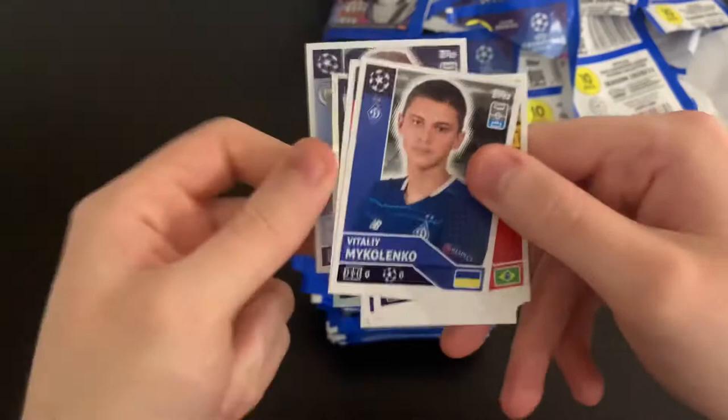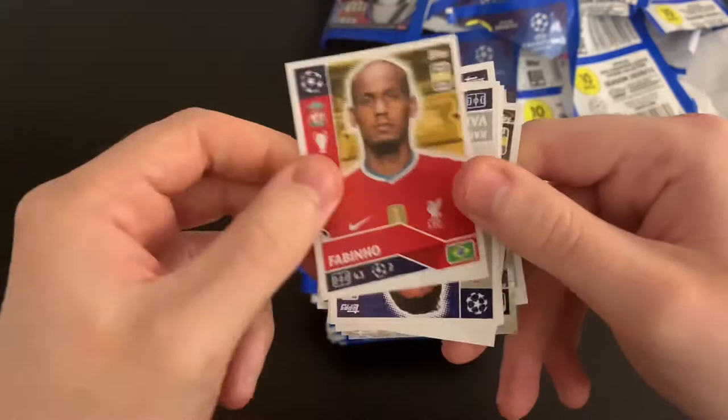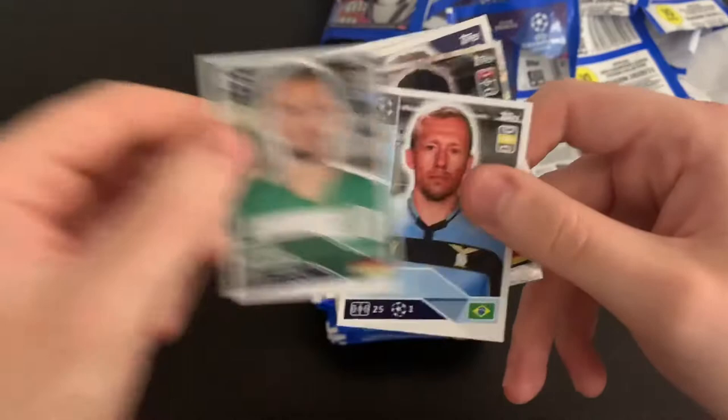We've got Skriniar, Stindl, De Bruyne, Milenko — Vitali Milenko — Alvarez, Fabinho, Varane, Shrivelli, Haista and Lucas Leiva. Decent little pack.